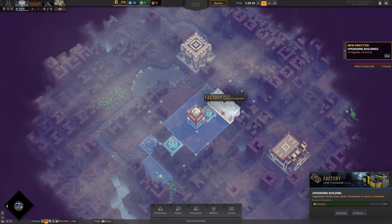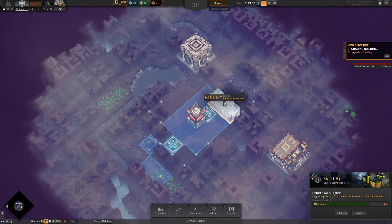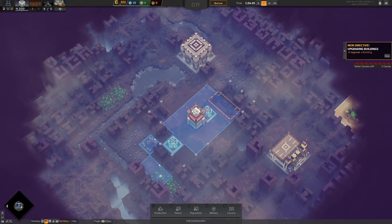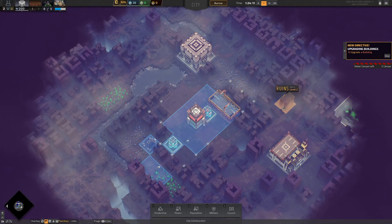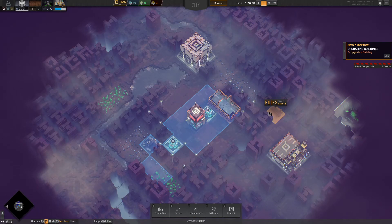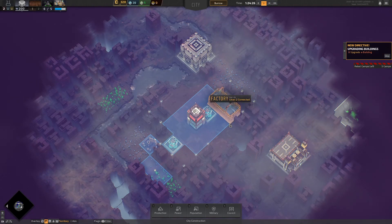Once this factory finishes upgrading I'm going to build quite a few storage units and energy generators. I want to get across to that unit over there — I think that's an isotope mine. I didn't even get to that in the last game. Last game I had the quest where I had to get a command center and an hour and a half into the video I was still not at that point.